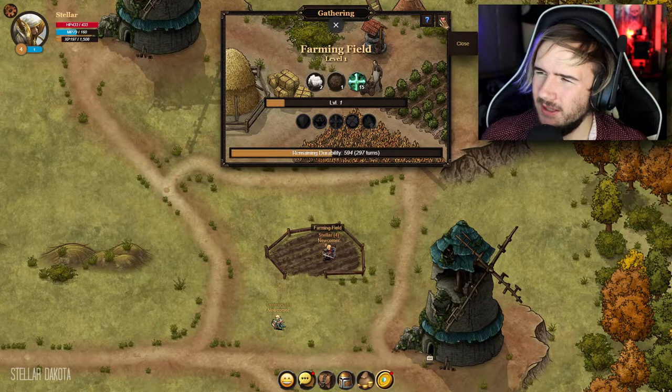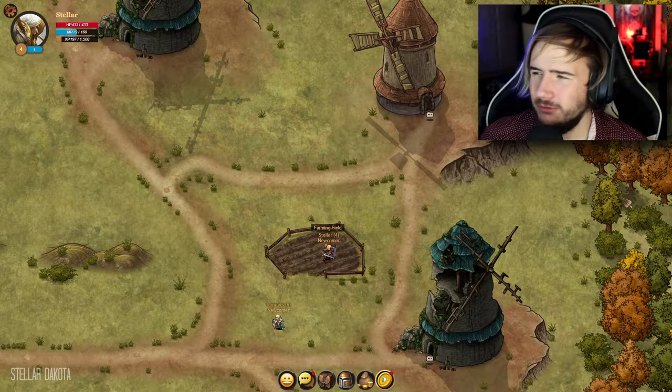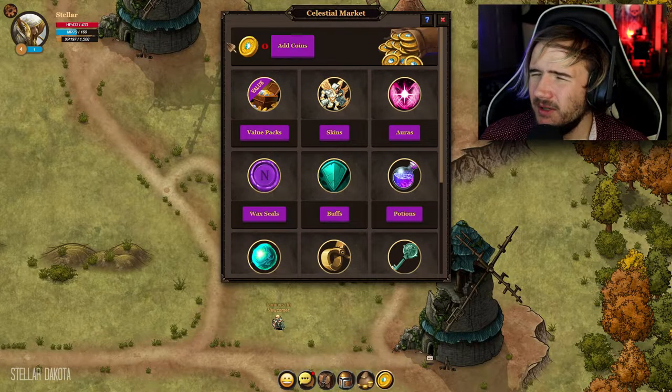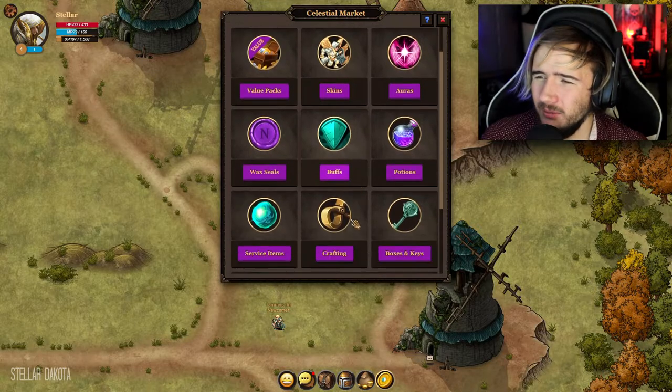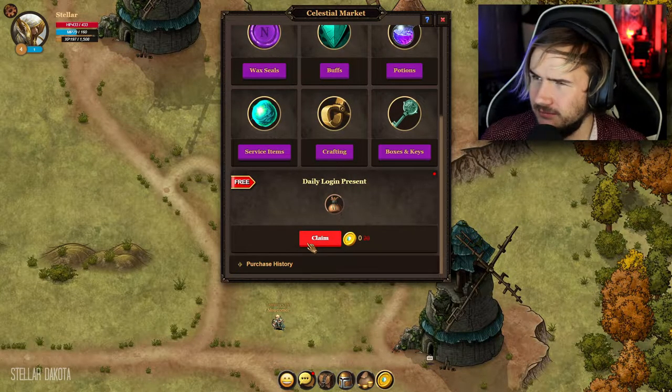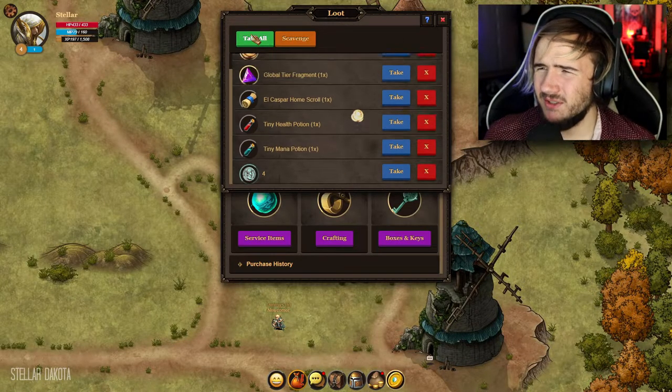It looks like the more you do it the more progress you make. We're here for our missions. Let's come down here and see. We got zero coins, different packs, skins, etc. I don't think they had all this last time. Daily present claim — it's free! Look at all those goodies.